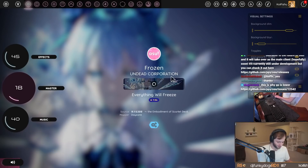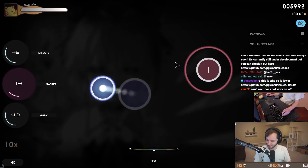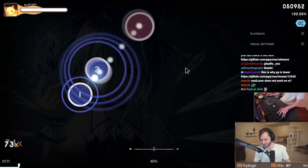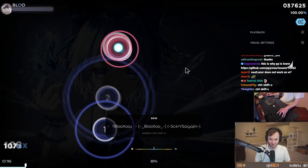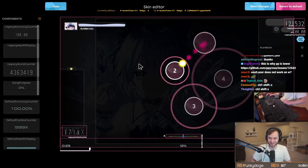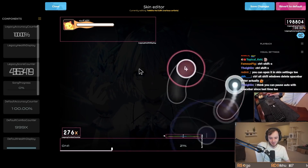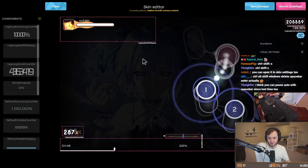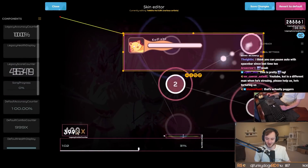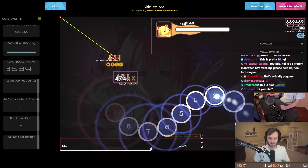Let me put my PP counter into the other skin. Another big new addition is the initial implementation of the skin editor—the shortcut is Ctrl-Shift-S. The skin editor right now only works in gameplay, but eventually you'll be able to use it in the menus too. All the elements from your legacy skins you can resize, move around, drag and drop, and you can bring in things that aren't already in your skin, like the PP counter.